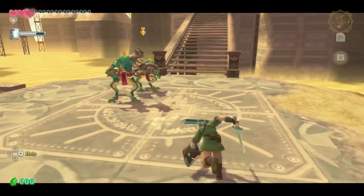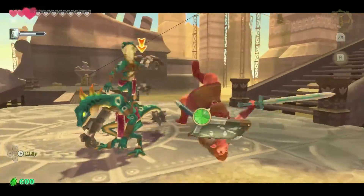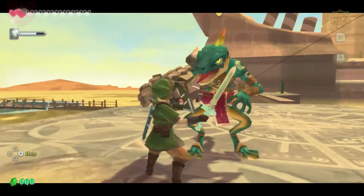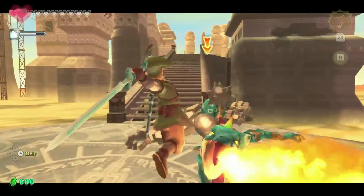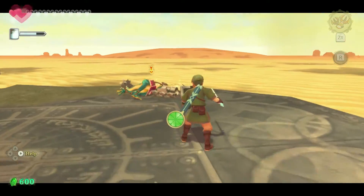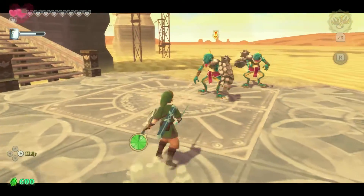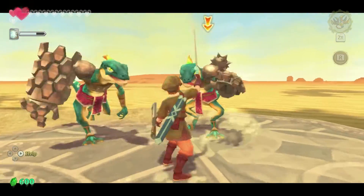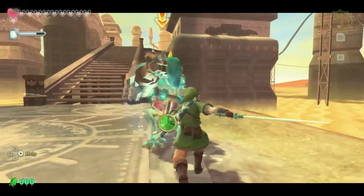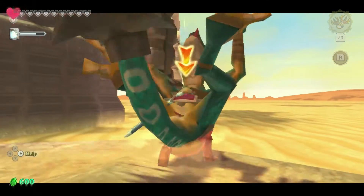Tails. Dang it. I didn't even see that. Come on, I usually can get that. Oh, I knocked him off the cliff. What are you gonna do without your buddy? Stab him in the heart.